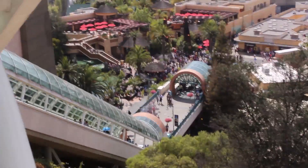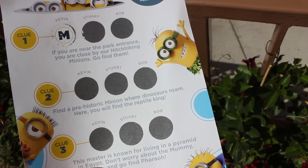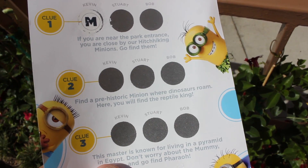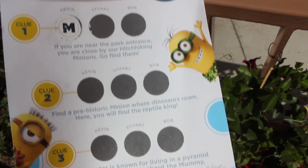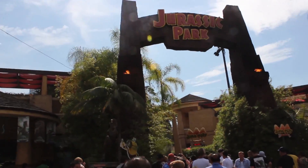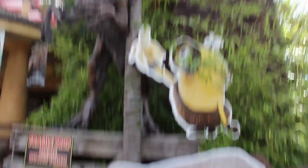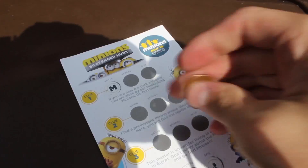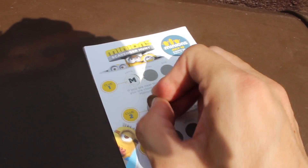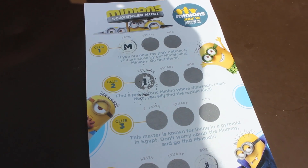Isn't the Starway fun? You got like one escalator, then another escalator, then another escalator — it's like a free ride! Alright, clue number two is to find a prehistoric minion where dinosaurs roam. I'm guessing that's Jurassic Park. I'm going to go with Stuart — I feel like Stuart's going to be there. Well, here's Jurassic Park, and I see a minion over there trying to feed a banana to a raptor. I don't think he wants the banana, but it was Kevin! So I was wrong. N-I, so M-I-blank-I-O-N-S.